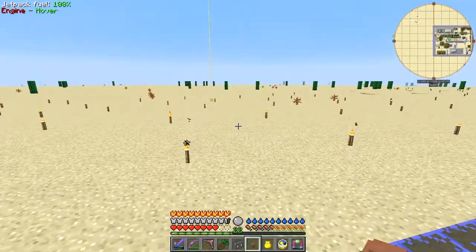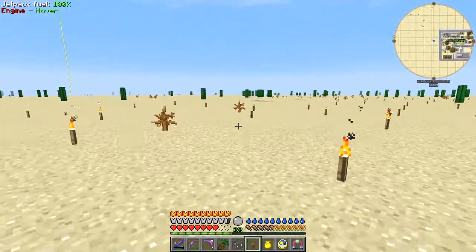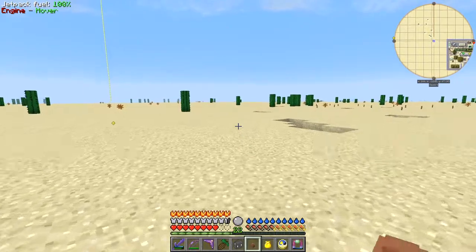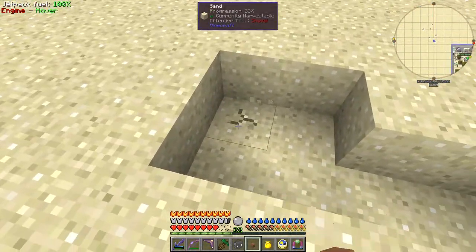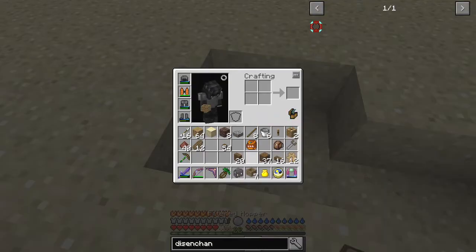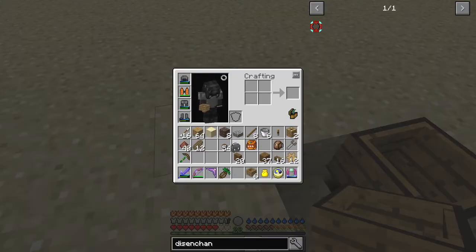Each one of the hibachis requires three hellfire ingots, and each hellfire ingot requires eight hellfire dust. So we need 24 to do that. What I'm going to do is make a hole down here - I've never done it so we'll see. Put this down here like that, put the filter top on top of that, and then take some soul sand - actually I need the dust here.